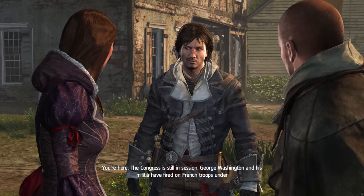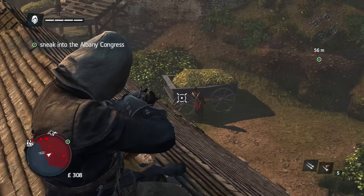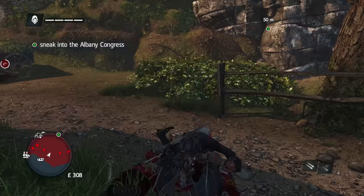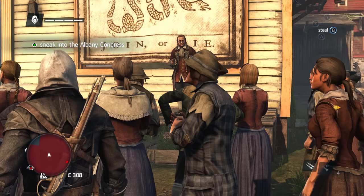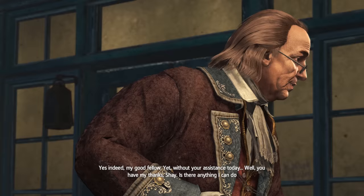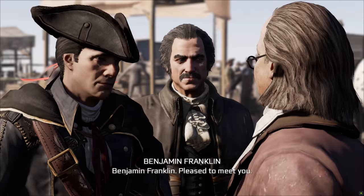We met back up with Hope and Liam, who tasked Shay with finding James Wardrop — another high-ranking Templar. I had to go back to the restricted area I was just in, so once again I had to be cautious. There were three nearby guards, so I shot one with a sleeping dart and double air assassinated the other two. I once again moved from cover to cover, assassinating anyone in my way, and I reached the Albany Congress with none other than Benjamin Franklin delivering a speech. This man always manages to get himself right in the middle of the Assassin and Templar War, helping both sides while simultaneously having no idea that each side even exists. It would have been a funny plot twist if he knew about the Assassins and Templars all along and just went along with it anyway.